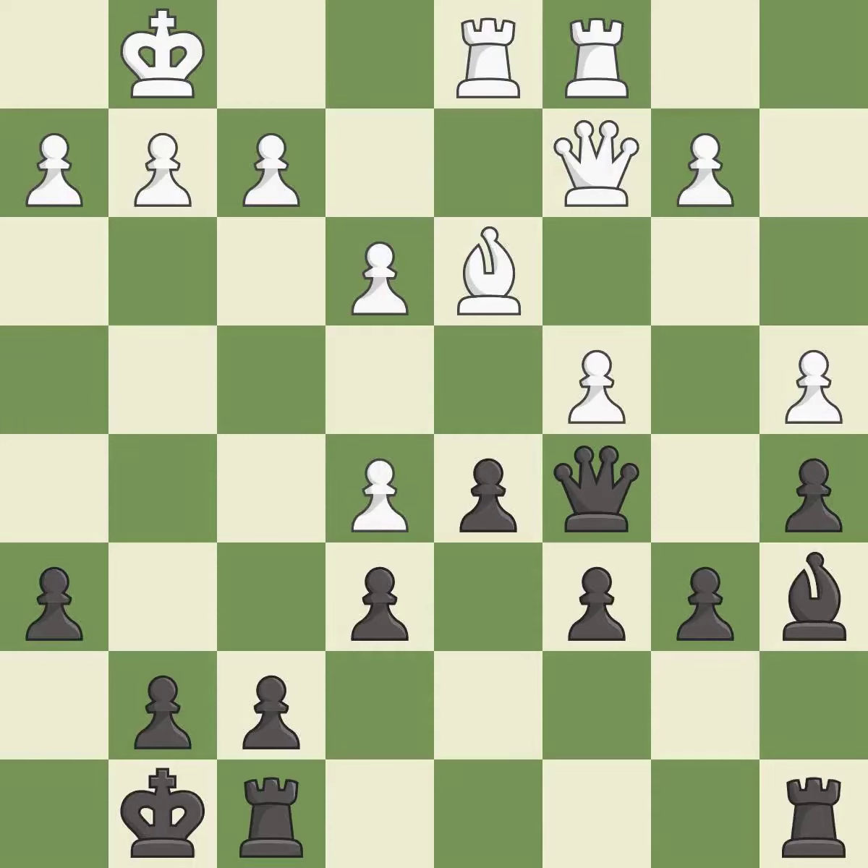This moves the pawn to safety. This threatens to reveal an attack on a pawn. This exposes an attack, threatening a queen. After all captures, this is an equal trade.